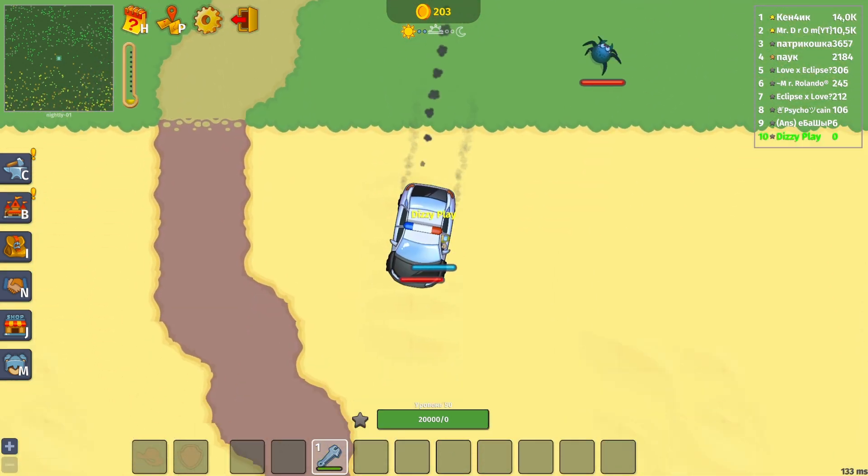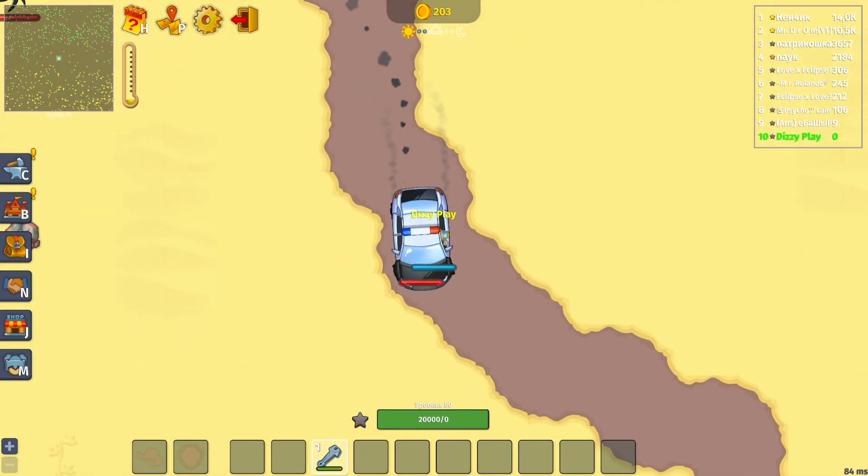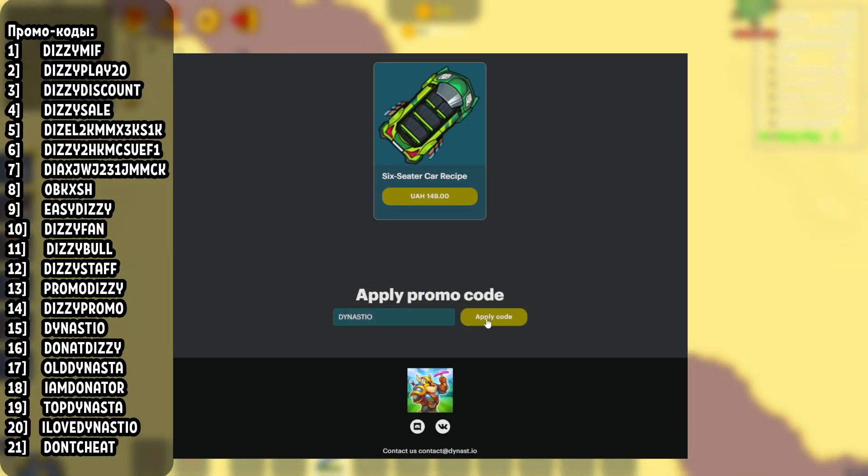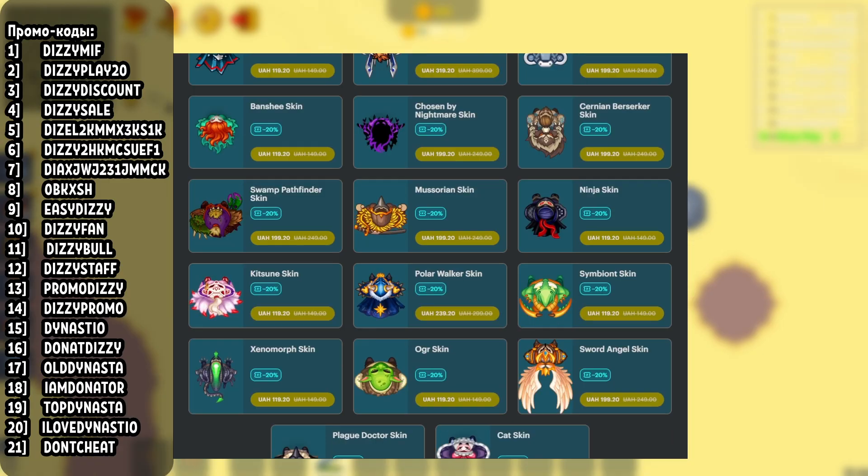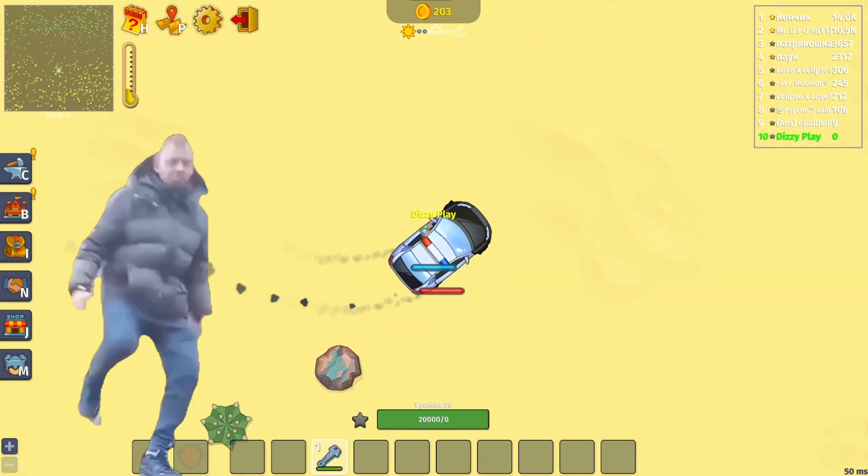Dizzy is still here at the microphone and in this video I'll tell you everything about the Desert Biome in Dynas.io. If you're still not aware of my discount promos, make sure to use any of them to get a 20% discount on all donations in Dynas.io. The link to the web shop and promo codes is in the description.